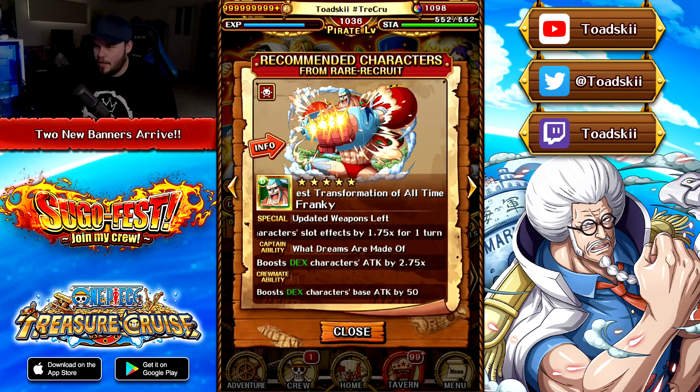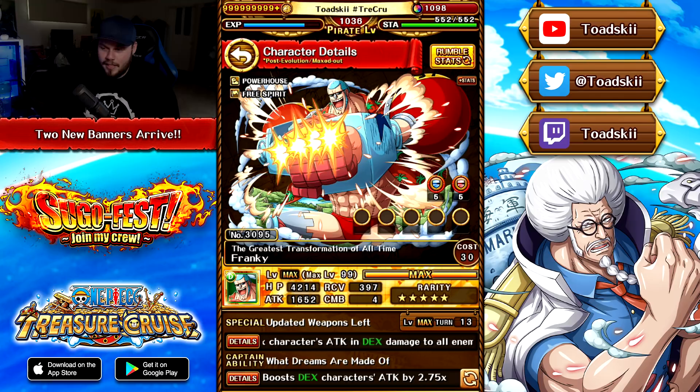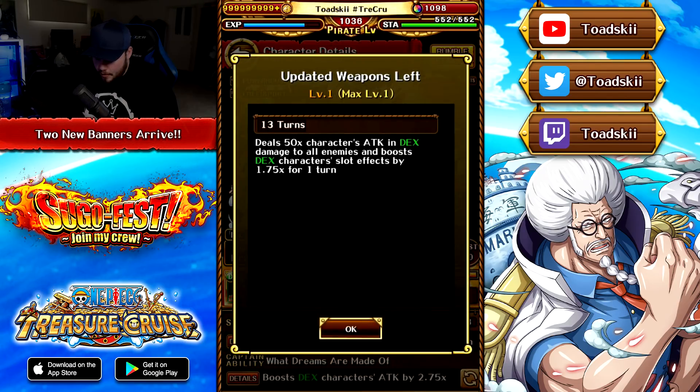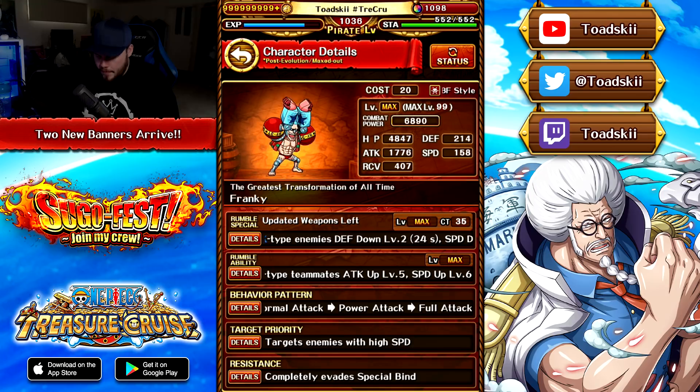Speaking of characters that are not super powerful, it's the DEX team — and Frankie is also DEX. He's also a debuffer unit, so after seeing the Tontatas, I'm not really enticed. Frankie is a DEX Powerhouse and Free Spirit with an average captain — 50x attacking DEX damage to all enemies and a 1.75 slot boost. He does have two defense potential abilities, so he's also easier to rainbow.